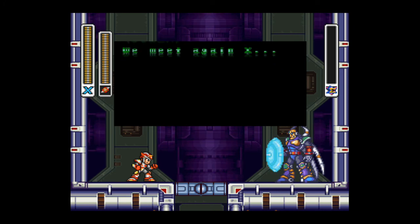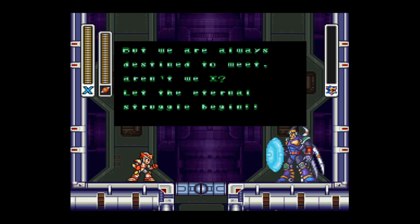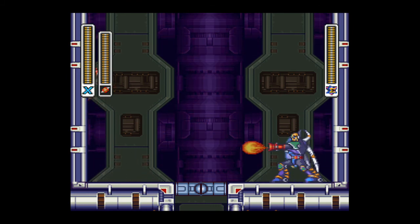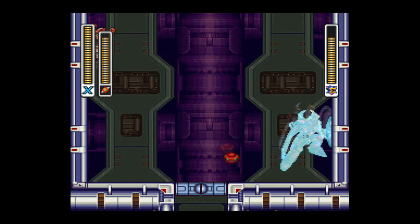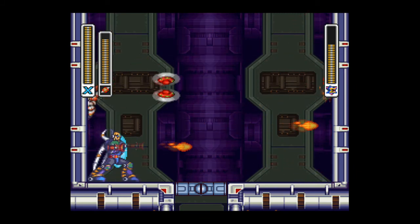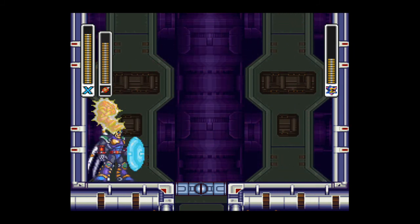We meet again, X. Now this boss fight can be pretty daunting, but there is a method to cheese him. Basically, if you have the hyper armor — which allows you to do double air dashing — air dash across the room wherever he is, and whatever wall he's facing away from, slide on that wall, wall jump, and basically stay above his head and launch the spinning blade. Because the spinning blade has a boomerang type effect, it will come back and it will hit Sigma. By doing this method, you will almost never get hit.